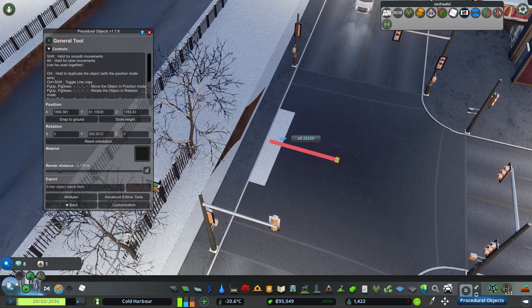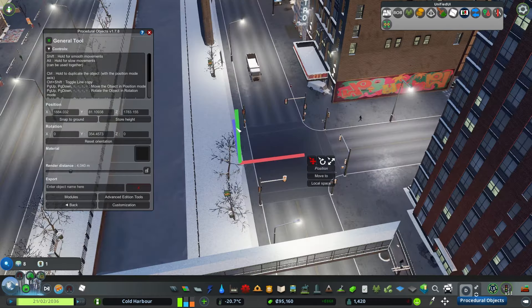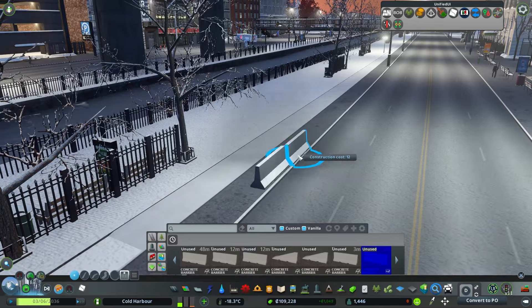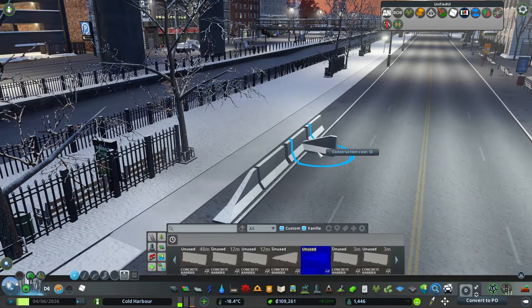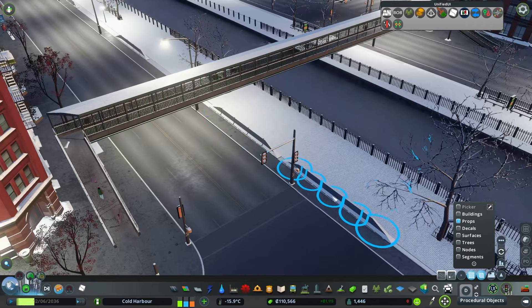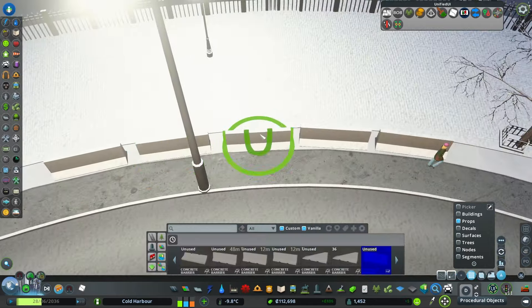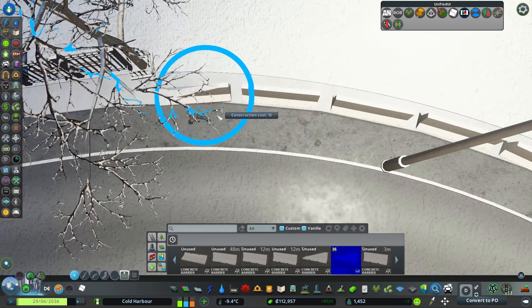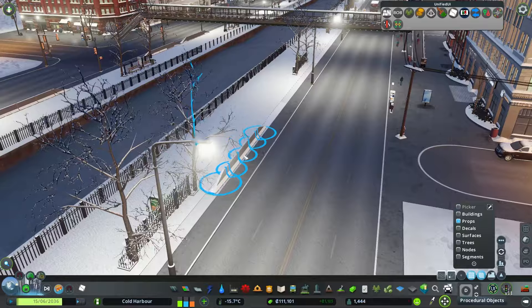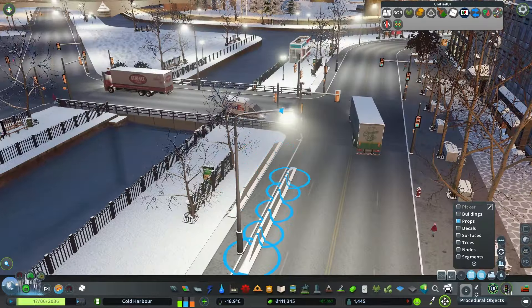I want to start on the canal. There are some little gaps where the quay is too close to the road. Let's fill those in first. Next I'm gonna take some highway barriers and make a custom little barricade area so people don't drive up onto the quay and into the water — people can be goofy like that, they'll fall asleep at the wheel.